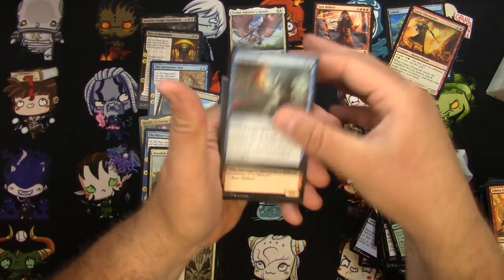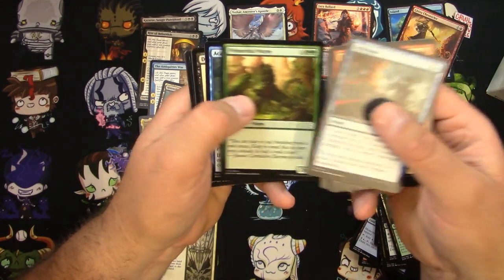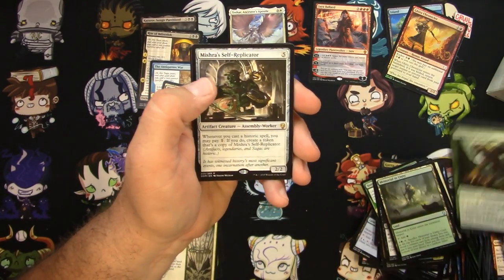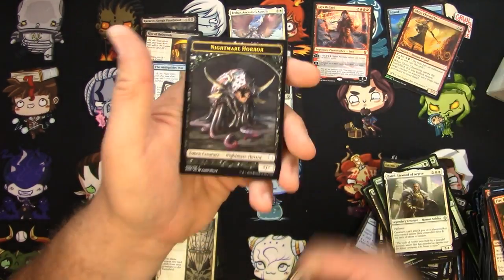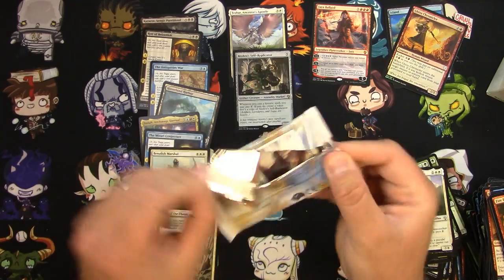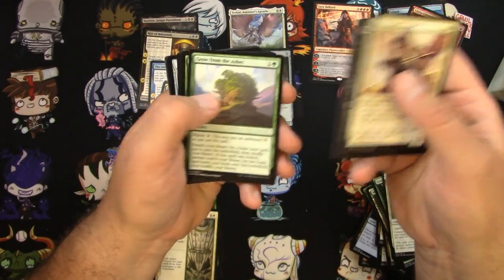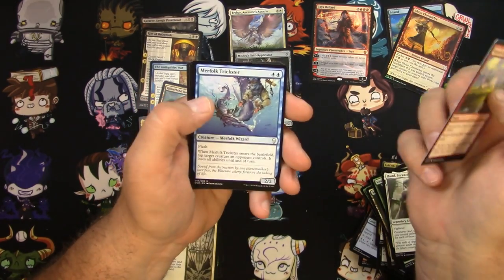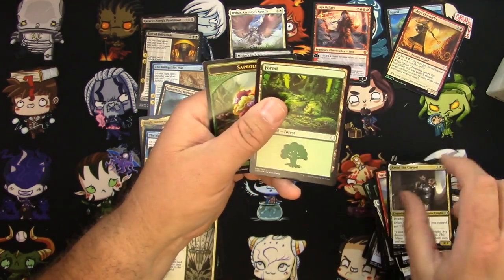Oh, I'm bending the cards in the back — hope it wasn't anything good. Untamed Kavu, Spore Crown Thalid, Mishra's Self-Replicator, and a Baird, Steward of Argive, and a Nightmare Horror. That thing's cool. Wizard's Lightning, Merfolk Trickster, Steel Leaf Champion — that's a good one — and an Arvad the Cursed.